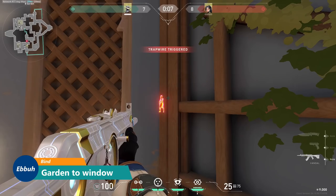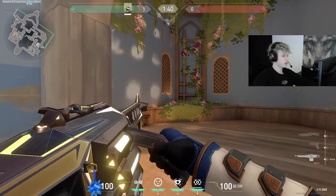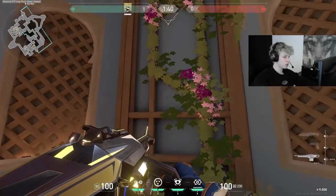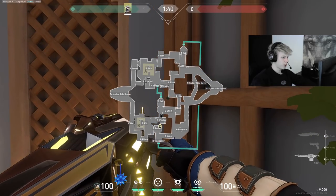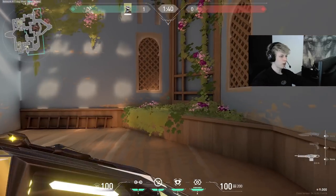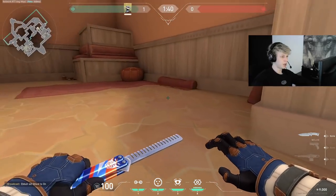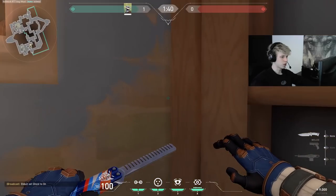To do this wallbang, make sure you have a high penetration weapon, as medium penetration won't work. Then make your way over to garden and line yourself up with this piece of wood on the wall in the direction of the entrance of hookah. I personally prefer to be on top of the flower box over here, as it's a bit hard to get a nice angle when you're further back or lower, since the floor in hookah is still a bit higher even if you're standing on top of the flower box.